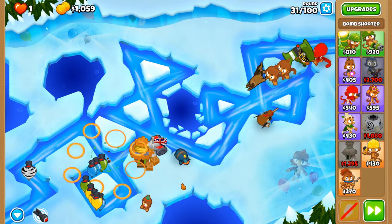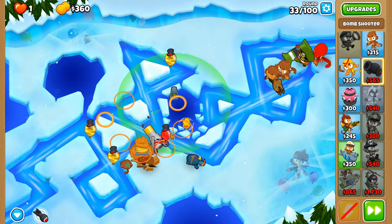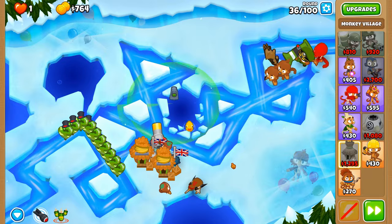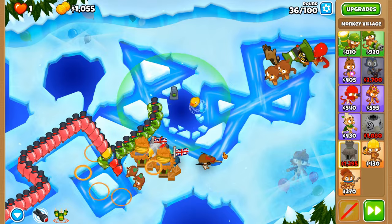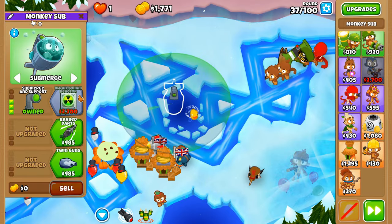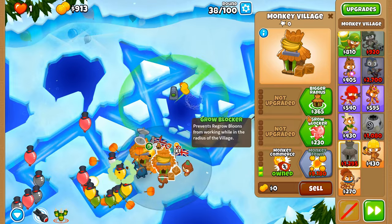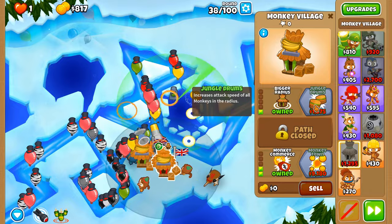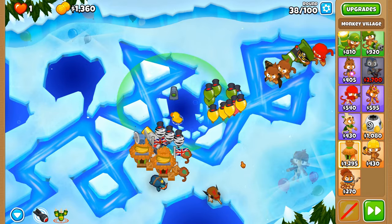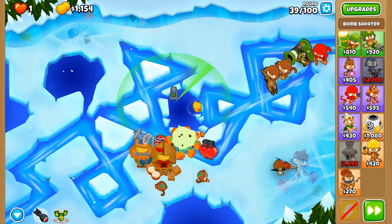I do want Recursive Cluster, but I'm thinking of getting some villages down here to buff it and also make glue gunner upgrades a bit cheaper. Let's pop down a Submersive Support so we can enable some decamification, so our bomb tower can pop balloons that would otherwise be camo. It's getting quite close to February, which hopefully will mean some news from Ninja Kiwi about the prospects of update 41 and the submarine paragon. We'll get Radar Scanner — we'd rather have the certainty that we can actually pop camo balloons. Jungle Drums will be coming up very soon, and we do need Recursive Cluster.